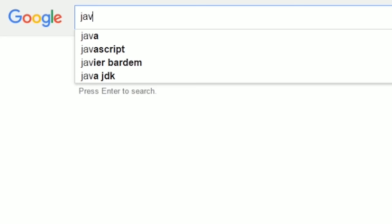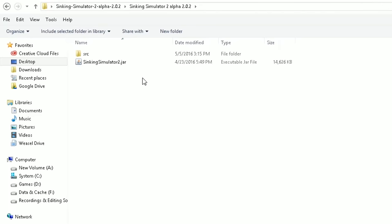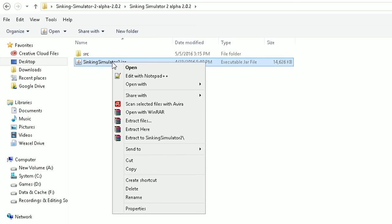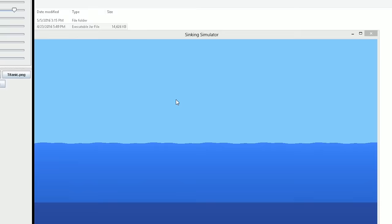First things first, let's talk about opening up Sinking Simulator 2. One of the biggest problems is a lot of you guys don't actually have Java installed on your computer. Go ahead and search on Google for Java and download the latest version — you need that installed to open the file. When you download the game, you're going to see a .jar file and you have to open that with Java. If it doesn't already do so, right-click on the .jar file, select 'Open With,' find the program Java, and that will set it as the default. Now you can open up Sinking Simulator 2.